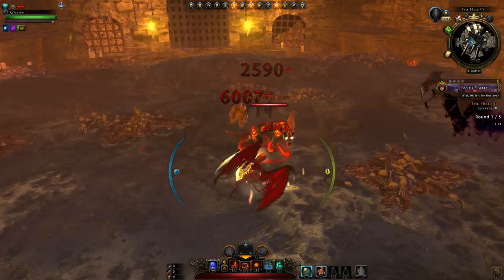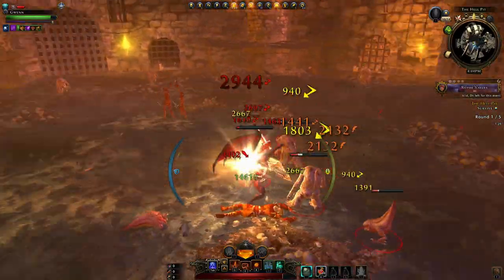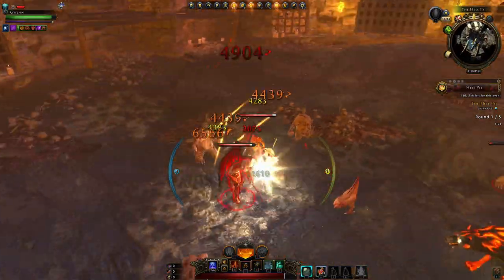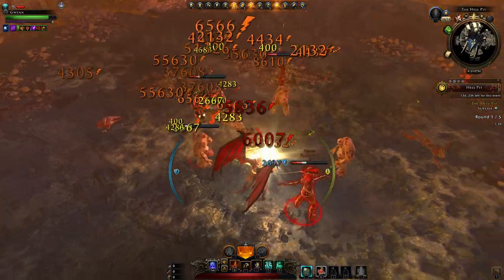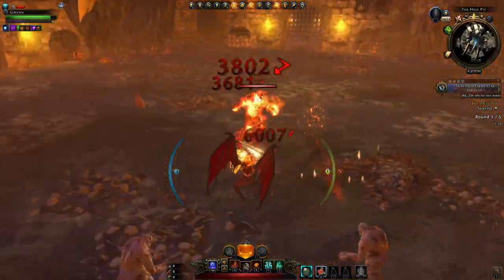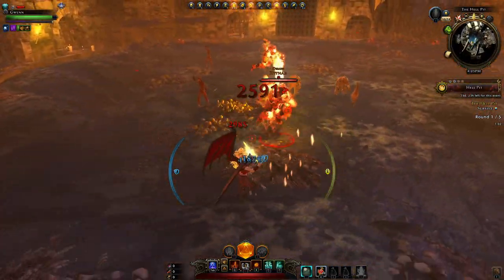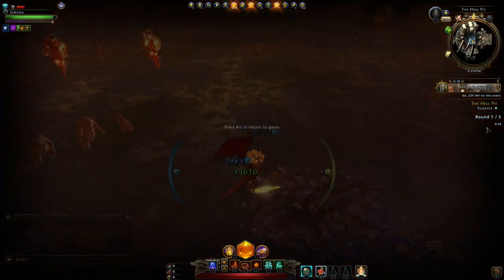Can we complete it? Well, it looks pretty doable to me. You just got to keep on top of the waves of enemies as they come and otherwise bide your time. Hell Pit will take you a total of 10 minutes. If you include the wait times in between the rounds, it'll take up to 11 minutes. What we can do here is wait while the enemies have spawned, as long as we're not dying, and basically survive until the timer.